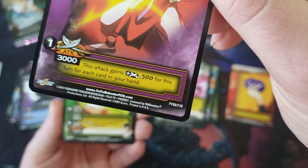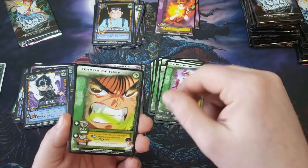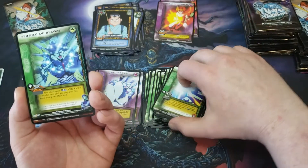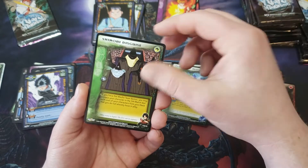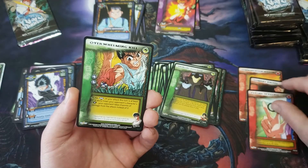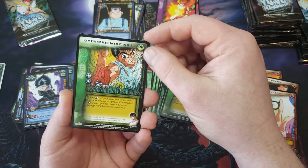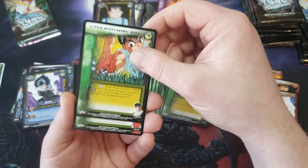Overexertion, Storm of Torment — yep, another one with the F. Must just be the way that one is printed. Fervor of Fury, Spiritual Safeguard, Flurry of Blows — I'm getting a lot of green. Combat Knives, Shinobi Disguise, Psychic Spyglass. First rare is Overwhelming Kill: if your attack this turn is at least four or more times your opponent's character's defense, your opponent takes four points of damage and this attack is set to two. So you KO a character — that seems good. Ultimate Test again.